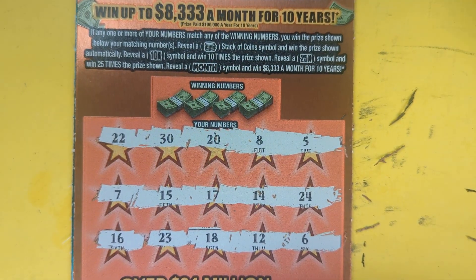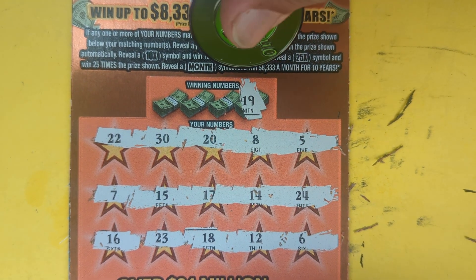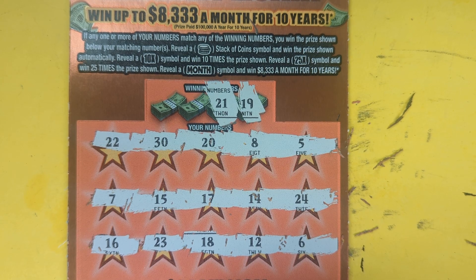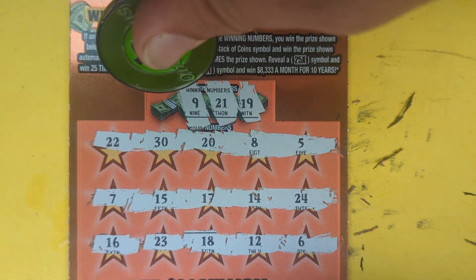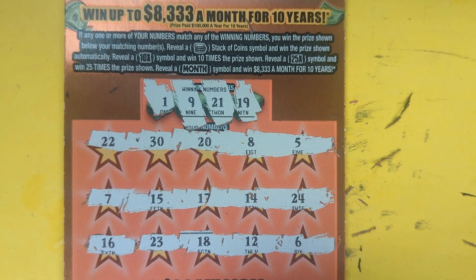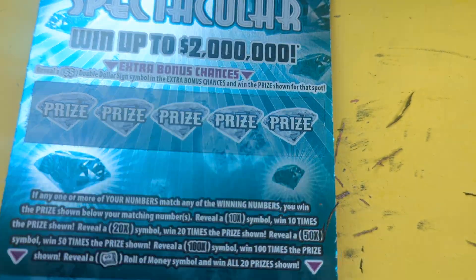We got no symbols. 19, 19 — it's not there, 21. No goal 9, ticket 9 — we got it down low. And a 1. No 1s. Alright, $5 tickets couldn't do nothing.